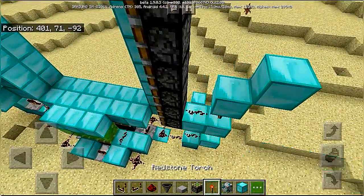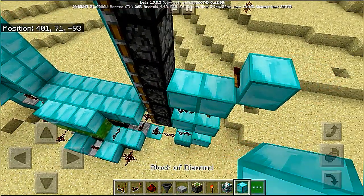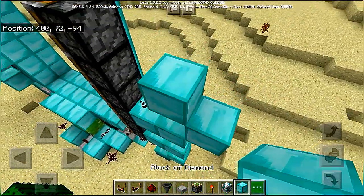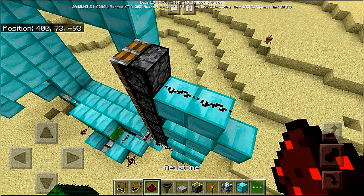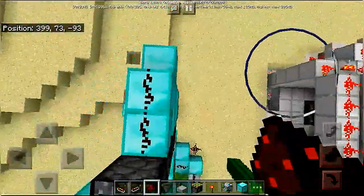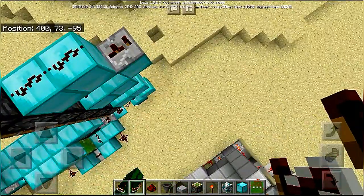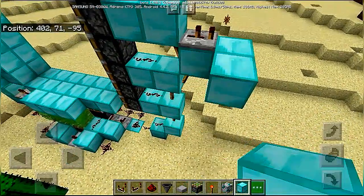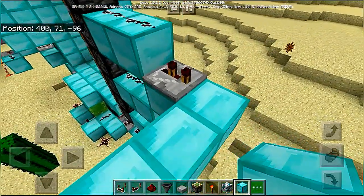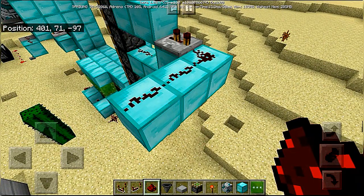Place dust over here and do that like this. Place repeaters set to two ticks with a block over here and redstone dust going sideways. And now one block down.